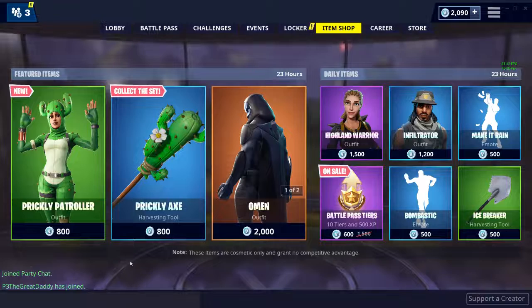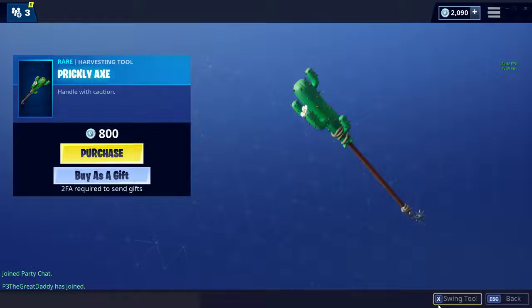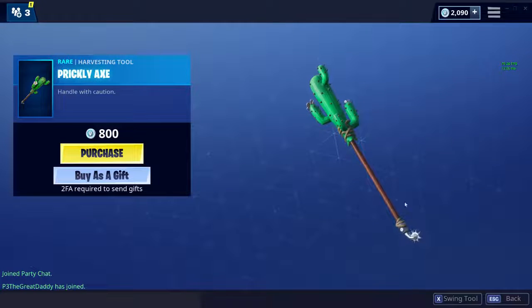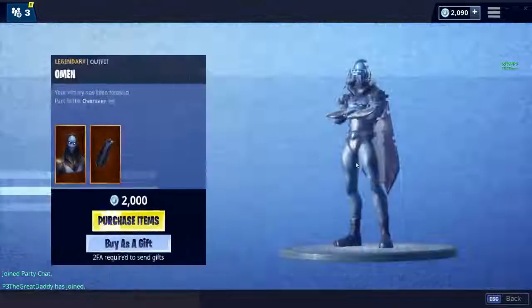Then we have the Prickly Axe — handle with caution. Pretty good pickaxe. The swing is decent and it does have a sound, though all of them have sounds so there's no real basic-sound advantage. If you look at the bottom it's kind of got like a pipe detail on it.